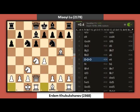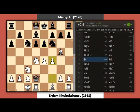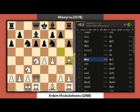Long Castle. E6. F4. H6. Bishop H4. Bishop E7. Knight F3.